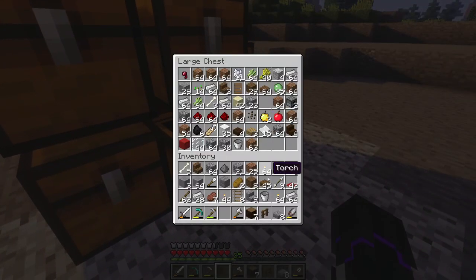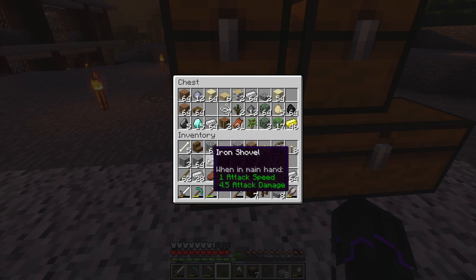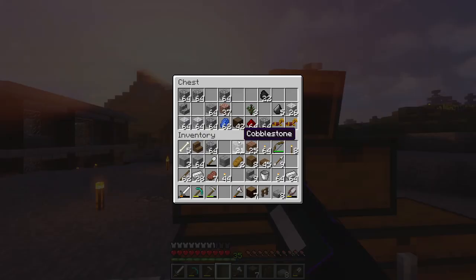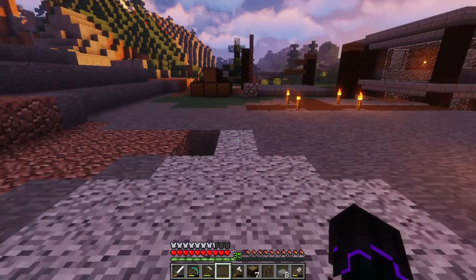Let's go and store some of this excess stuff that we don't need — like the rails. We don't need all these torches, but I may as well just keep them in the inventory. We don't need the carpet, we don't need the gunpowder, we don't need the bones. I don't think we need the dirt but I could use it eventually so I'll keep it in there just in case. That actually leaves a decent amount of spaces for us to utilize.